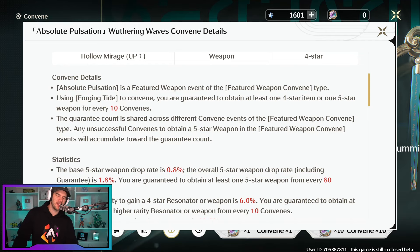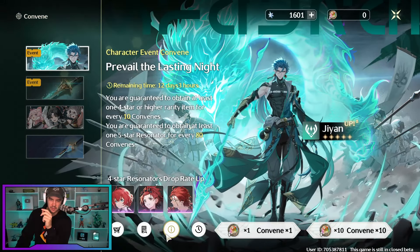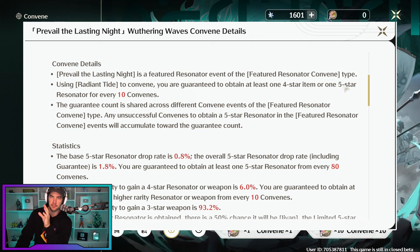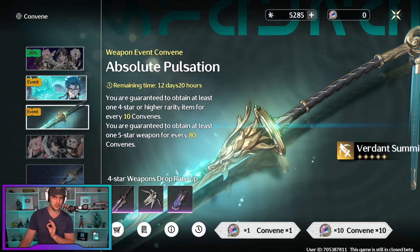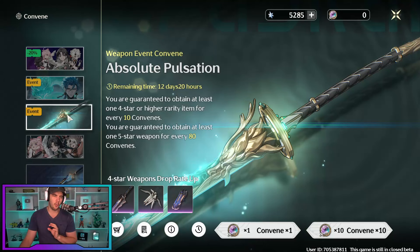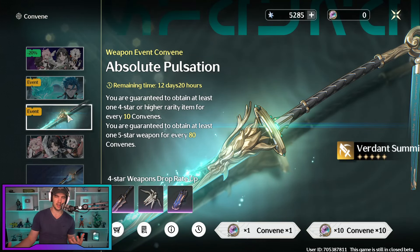Just adding this in because I realized I didn't say it till much later in the video — your rate is 0.8%. They say it goes up to 1.8% when you include the guarantee, but you have a 0.8% at getting the featured character. This is on the weapon banner as well. They also have an exclusive weapon banner, but the thing to note on this one is that they use a separate summon currency. I've got zero of these summons — I'm hoping it means they give us more free summons for the weapon banner, because summoning for a weapon instead of a character just feels bad, in my opinion.